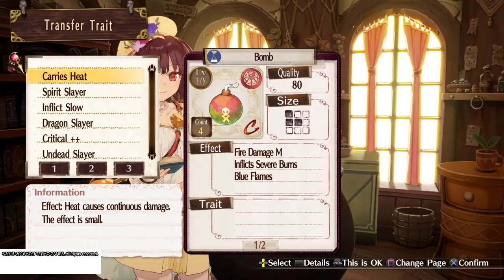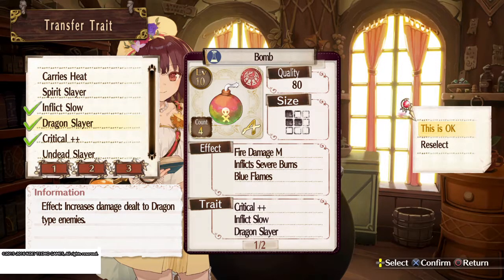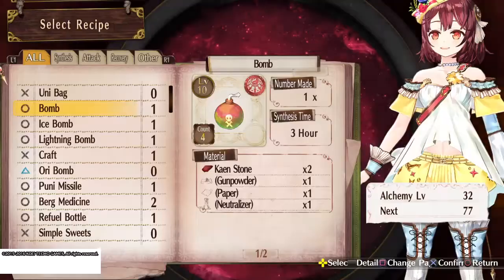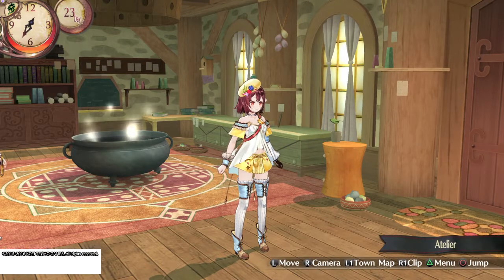All right, let's do critical, influx slow, let's do dragon slayer. Yay, we did it! All right guys, so now we have a new bomb that we can be using out in the field.